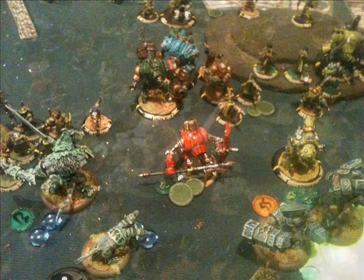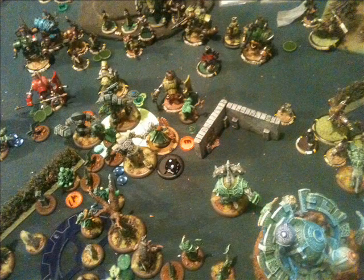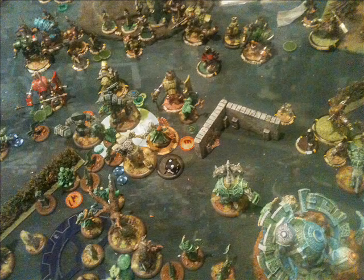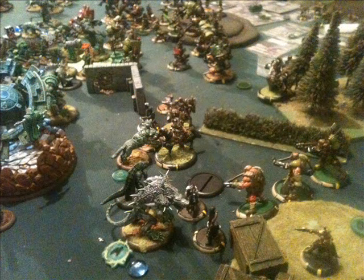After that, everything else moves forward. The Wold Warden picks up another control point in the centre — I'm now at 5 control points. The Fulcrum moves up and starts clearing Nish Hunters and Steelhead Cav. Cassius didn't really cast Curse of Shadows or Hell Mouth all game, though he was threatening to, but I never saw the right opportunity. The Feral Warp Wolf charges back into the action, tearing up infantry and contesting the flag to deny my opponent any control points for the evening.